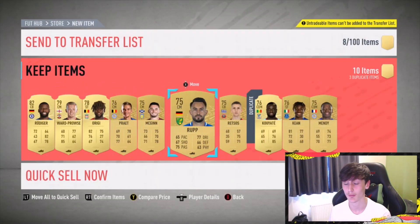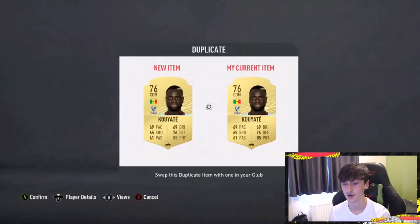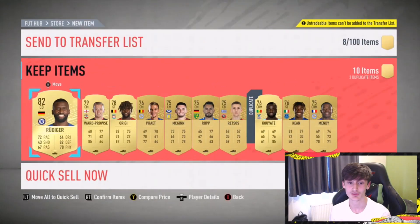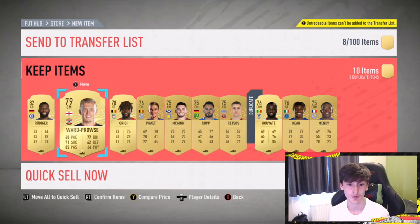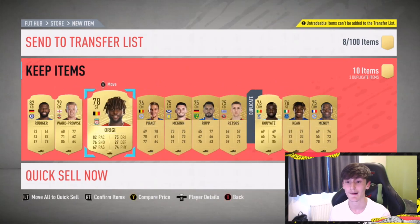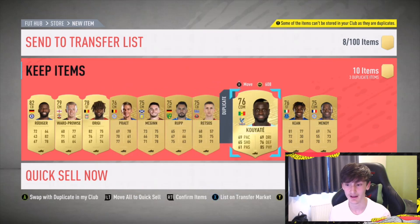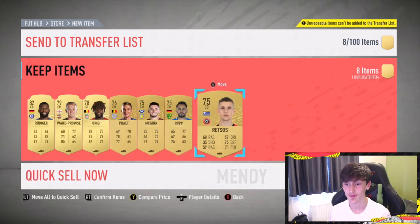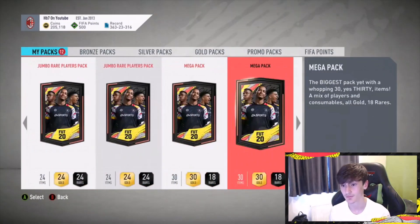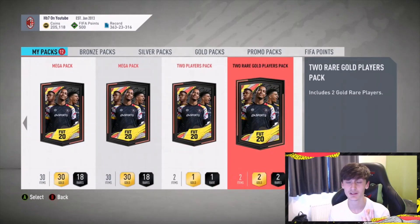I've already started saving some packs from Weekend League and Division Rivals, but as you can see, we've basically got no one in there. But when Team of Season comes out - the question is, will Rudy have got one? Probably not. Ward Proud's probably not got one. Aree probably not got one. None of these, I imagine, will get one. But it's a 25k pack, it's only Premier League players - you've actually probably got all right odds of getting a Premier League Team of Season card from one of them. So the word is: do the SBC. You're basically using players out of your club anyway, and then save it for when the Premier League Team of Season comes out.